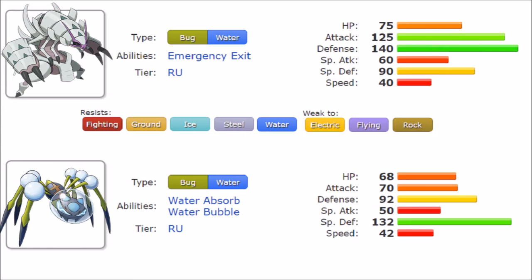Araquanid has Water Absorb as a secondary ability — absorbing water-type moves to recover 25% HP — which is honestly quite good. But what makes Araquanid much better is Water Bubble. It serves two purposes: first, you can't get burned, similar to the Water Veil ability, which is very valuable for a physical attacker. Second, its Water-type STAB moves get boosted — effectively like Adaptability.